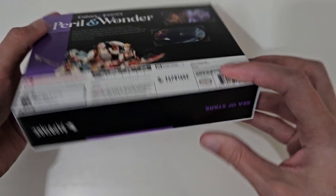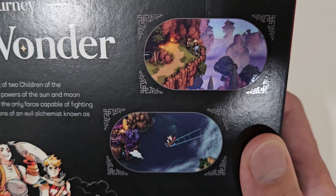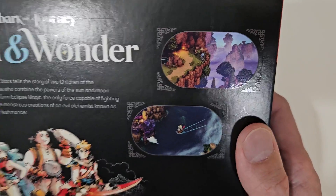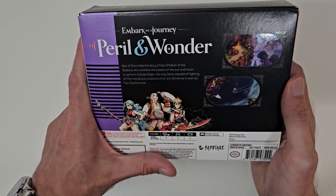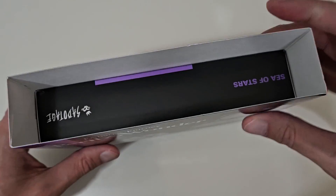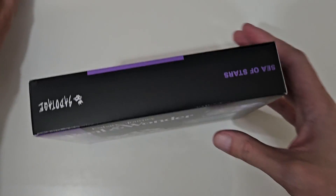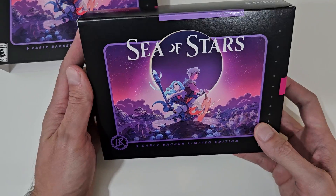You can kind of see a little bit about what the game looks like. These images don't do it justice, but very much even this purple here — nice throwback, really, to what the SNES games were like. Let's take this off and put that over here. I'm going to open it — that opened up beautifully. No creases at all. That's always good to see.